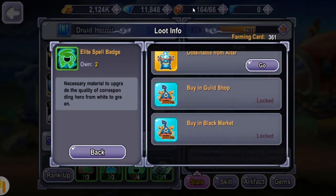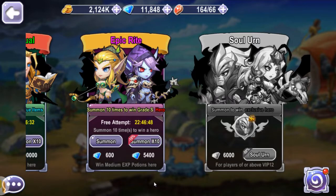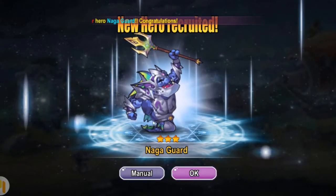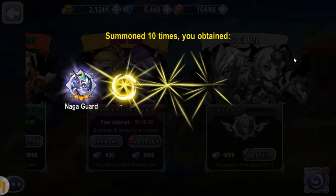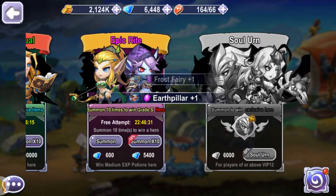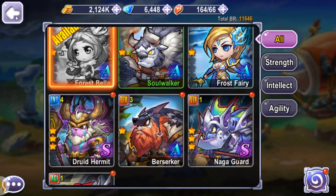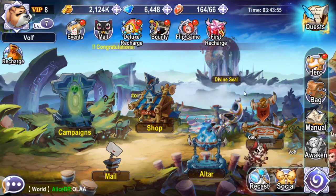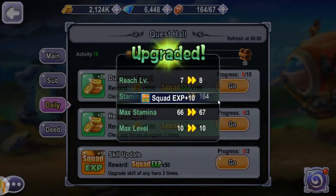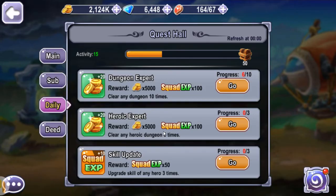Let's summon at the altar once. We got this guy — good thing we didn't summon for him. And everything else is shards — that's so bad. That's another reason why I kind of hated games like this: when summoning, you have a chance to get just one crappy shard.